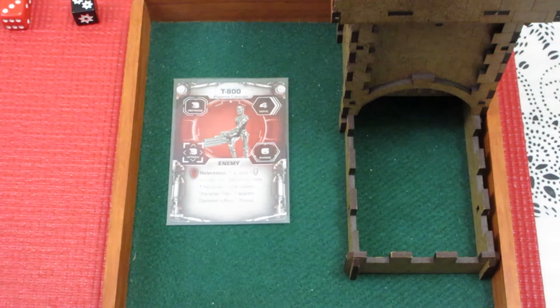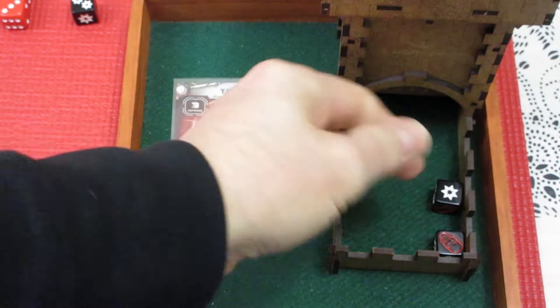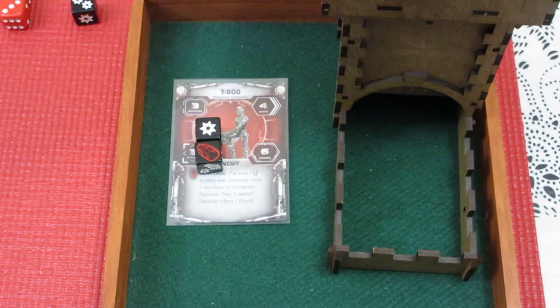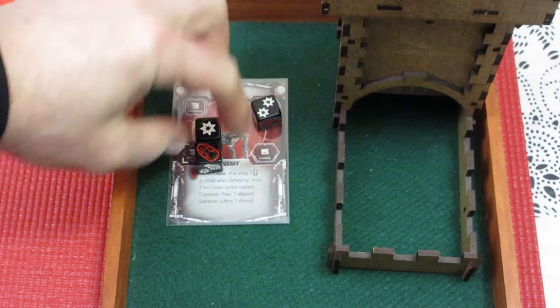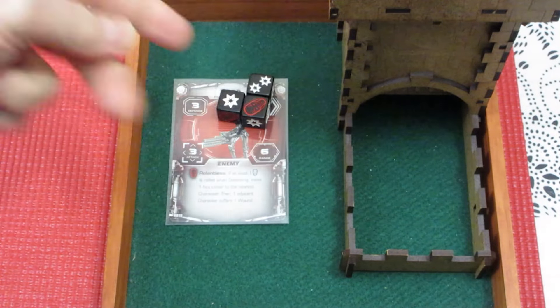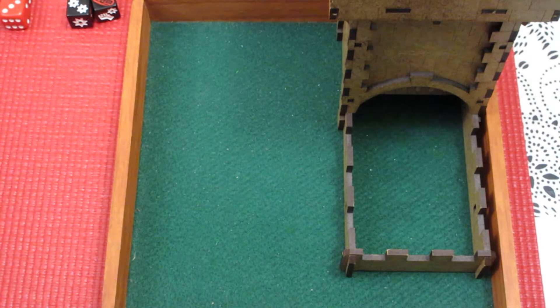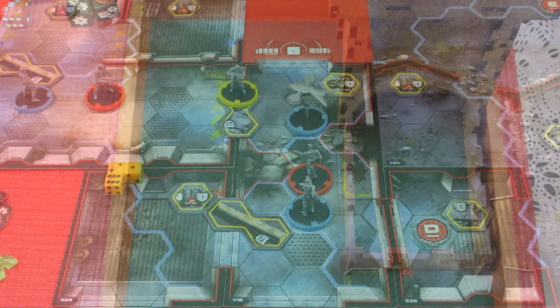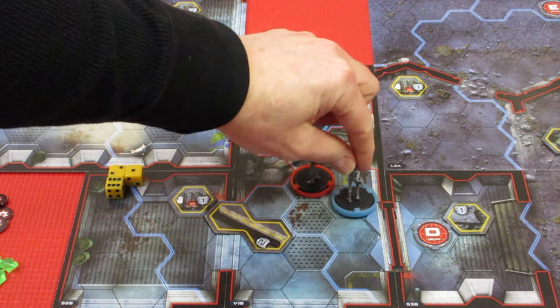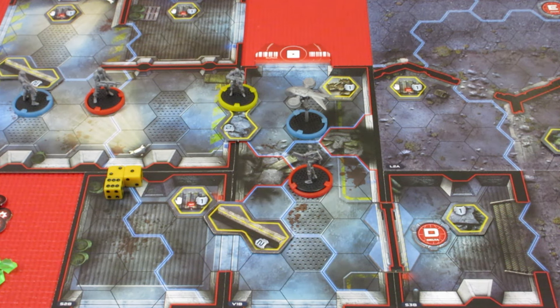We get to re-roll one die — we're trying to take out the T-800, needing 3 hits. One die is cocked so it won't count. We get 3 hits, and the re-roll comes up a Terminator symbol, but it doesn't matter — 3 hits is enough to destroy the Terminator. It will take one step forward toward our characters, but it expires! Nice shooting from Kyle!